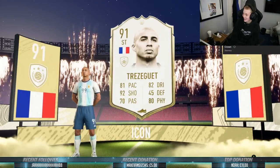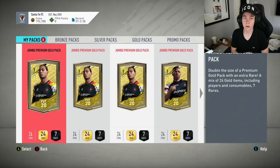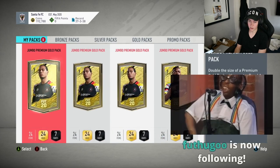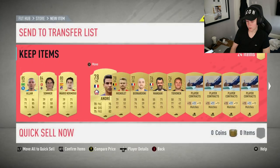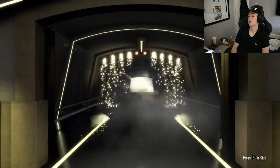Why could that not have been in-form? So I did get Trezeguet. Now we've got these rewards — I'm not really expecting anything good from them, but if we do get something good that'd be a bonus. Alan Shearer... it's not terrible. Walkout — final pack — Team of the Season? No, that's Paul. The rewards are coming in but they were like Division 9 rewards, so you can't really expect much.